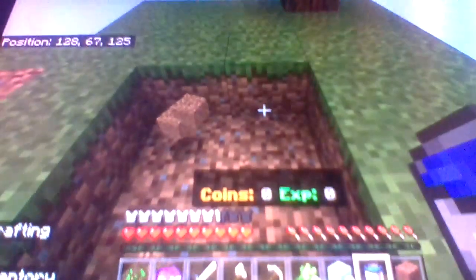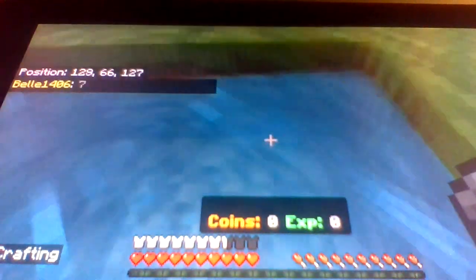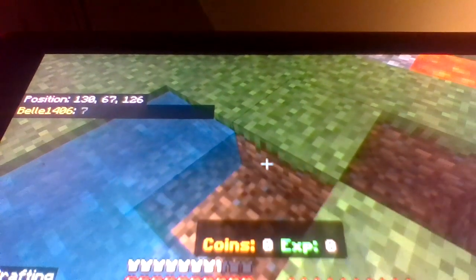This is what I always do: I always pour the lava on that end, I pick it up, then I come over here — I'm in a four-by-four hole — I place lava, I place water in one corner, and then more water on the other.